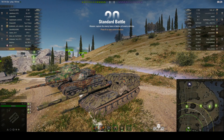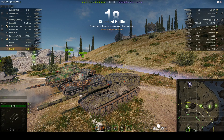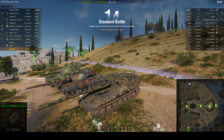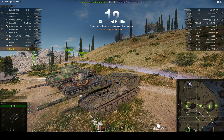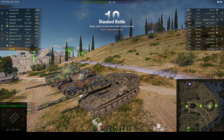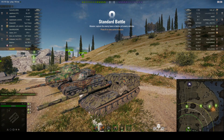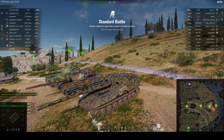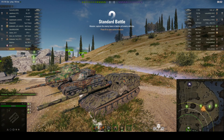Welcome back to WhatRTNibs. This is an Object 261, the tier 10 Soviet SPG. It's located on the south spawn of Cliff and it's under the command of Heavy 999. Now there's a reduced numbers game here — it's all tier 10 but there's only 14 players either side. So let's see how they get on.